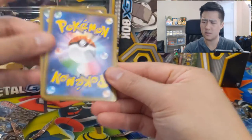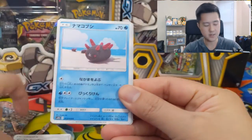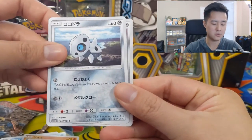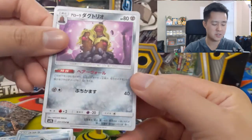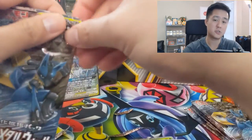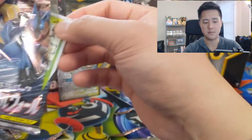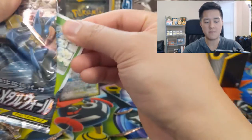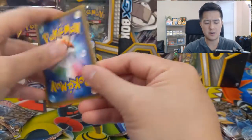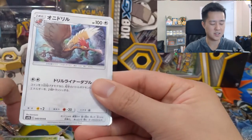Double Blaze is officially out in Japan, and I have purchased some. However, it does take a while to get to the States. But I think the order got updated to ship, so maybe in the next month or so we can do the next set. That should be everything from this set — we didn't do any Night Unison, but Double Blaze should be everything that makes up Unbroken Bonds in the next English set.